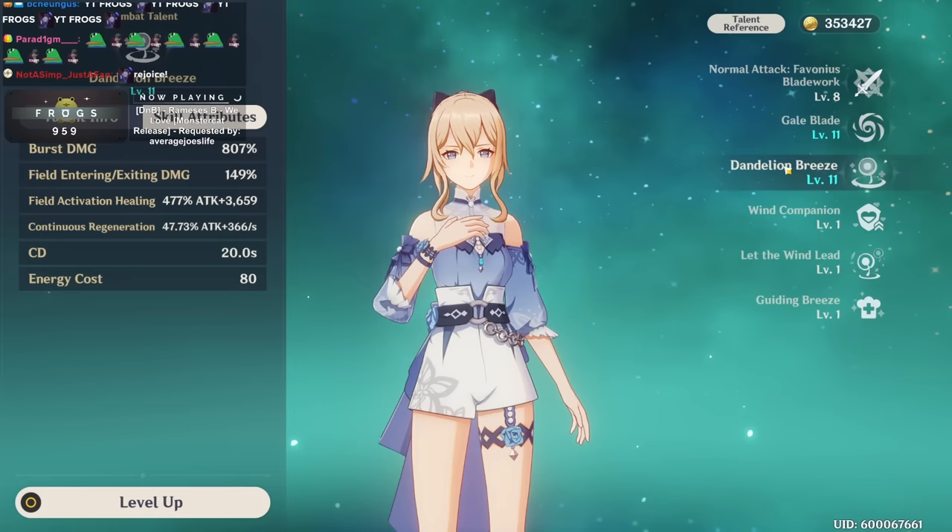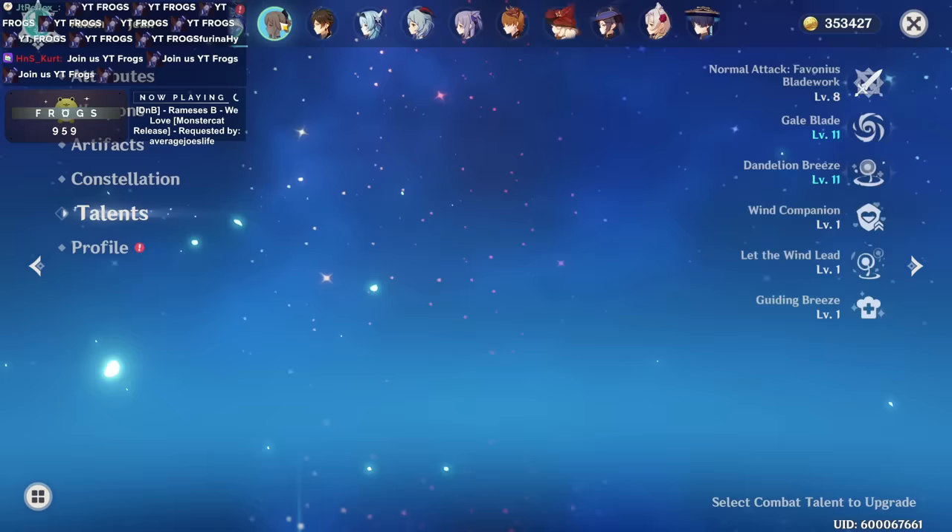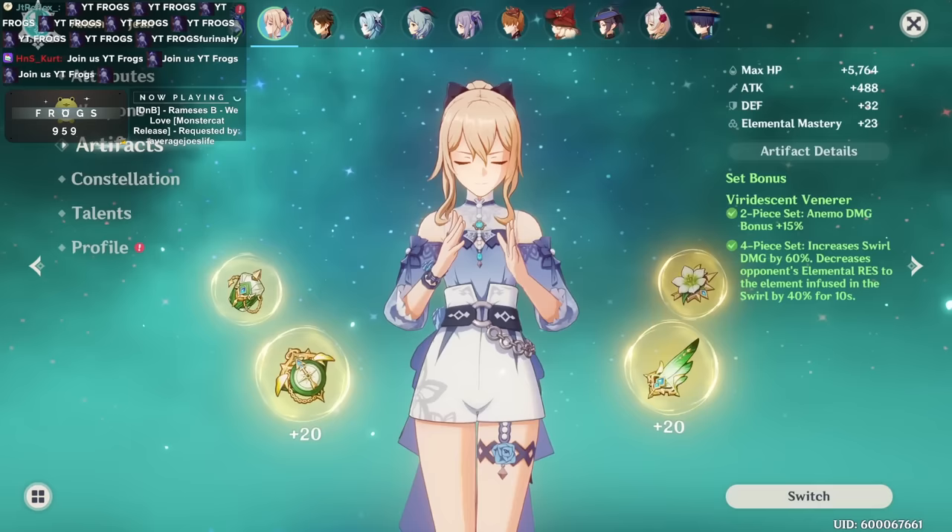There are some problems with Jean in this context though. Jean has 80 energy cost, which is the second highest. Her 20-second cooldown fits pretty well with Furina's rotation, which is usually 20 seconds — Furina's ultimate has a 15-second cooldown but an 80-second duration, so you can consider it a 20-second rotation. Jean has 80 energy cost and her healing is purely attack scaling.